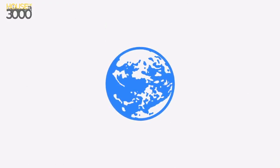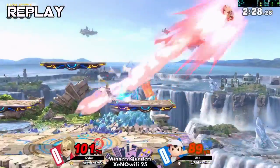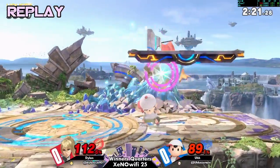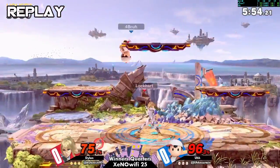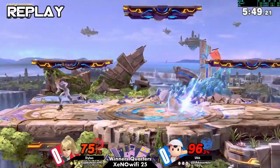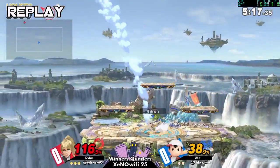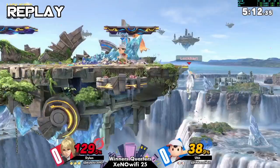Magnet forward air — nice combo. I find it really interesting that they gave PK Magnet a hitbox. It does have some cool uses and it's just like a legitimate force field attack now. Ness is like a little mini Magneto over here — force field and all.